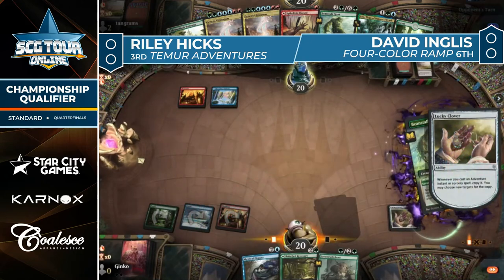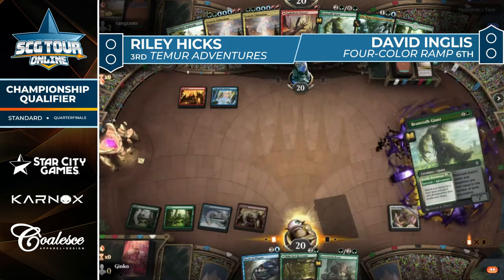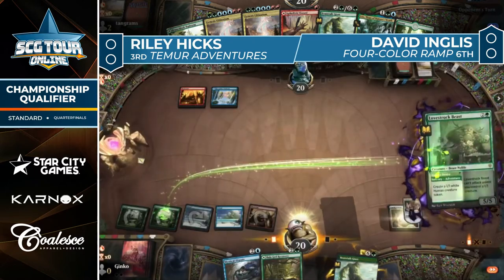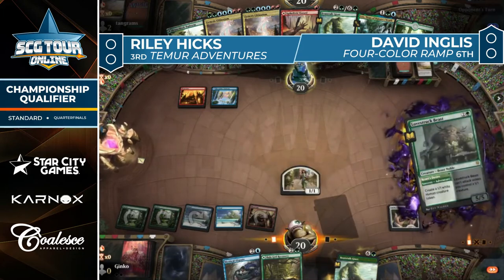Turn two draw for Hicks is huge — it's Lucky Clover. And turn three we see Fertile Footsteps, so two lands entering untapped gives a quick mana advantage for Hicks. We'll see how they're able to convert on that, but we're going to see at least Heart's Desire getting on the battlefield with two 1/1 tokens thanks to the Clover.